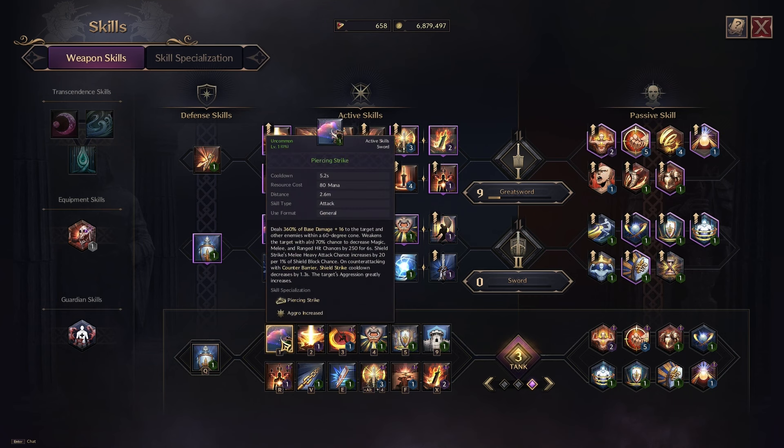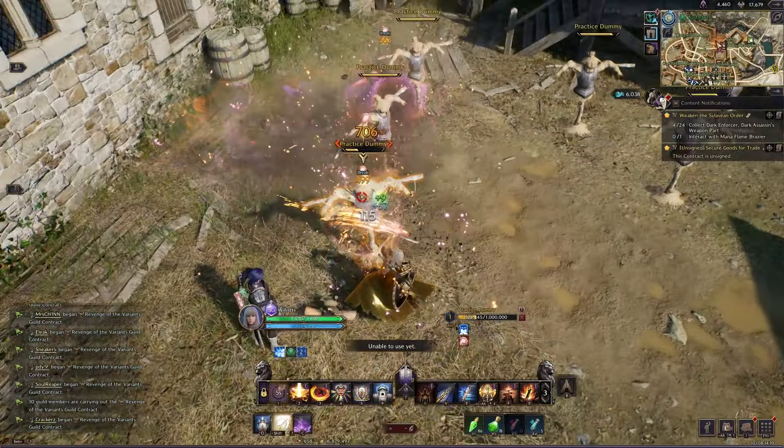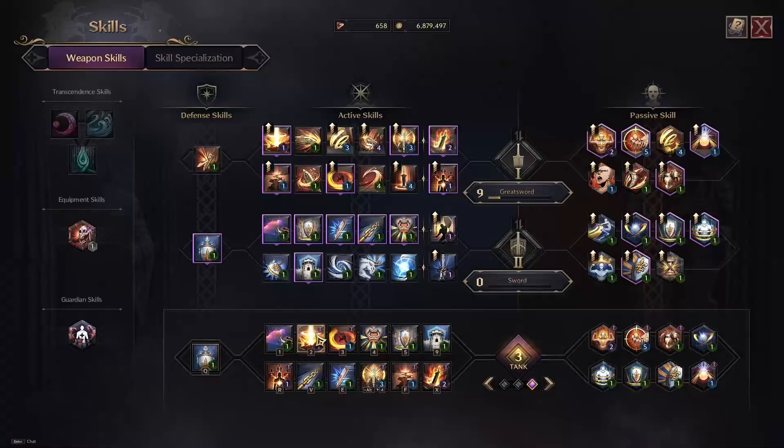Starting off with skills — Piercing Strike is probably one of your most spammable abilities. It shoots a cone in front of you and weakens enemies. With the specialization on it, it will also draw aggro — you can see it shoots a big wave that pulls aggro.